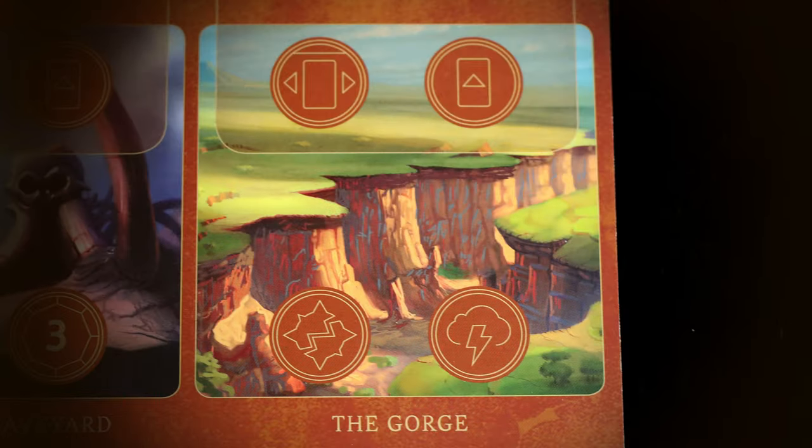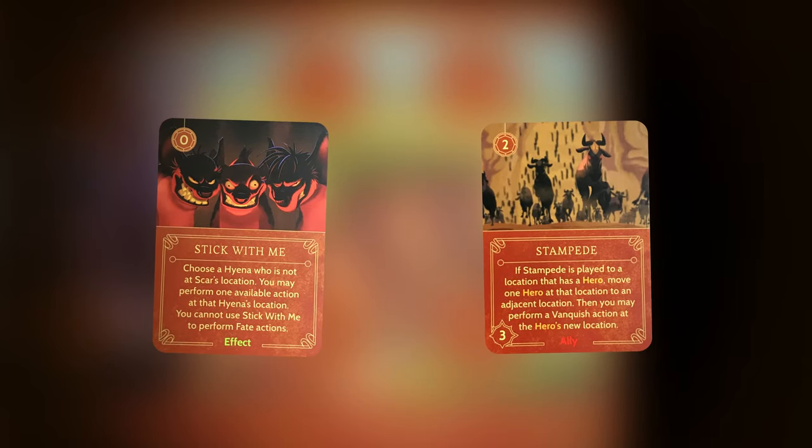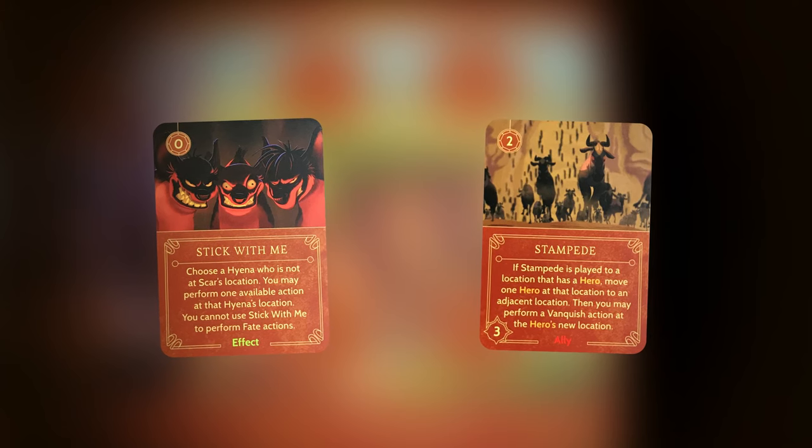The Gorge is the last location in Scar's realm and is probably equally as important as the Elephant Graveyard because it has the single and only vanquish action. This is very important throughout the game because if you're not using Stick with Me effects or Stampede to get vanquish actions elsewhere, this is the only place you can actually vanquish heroes in your realm.